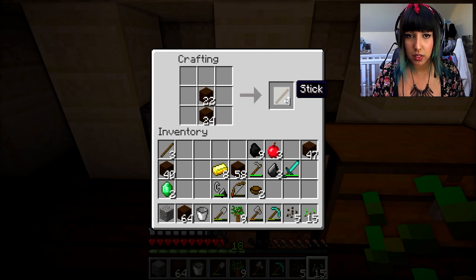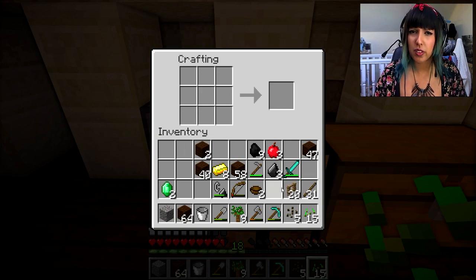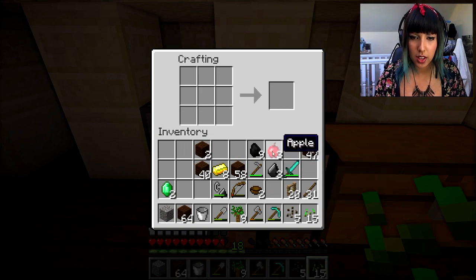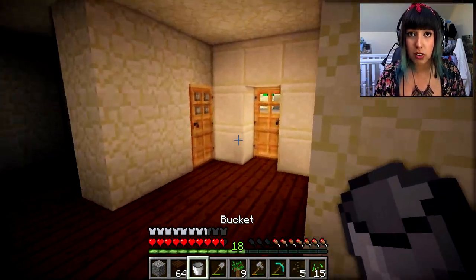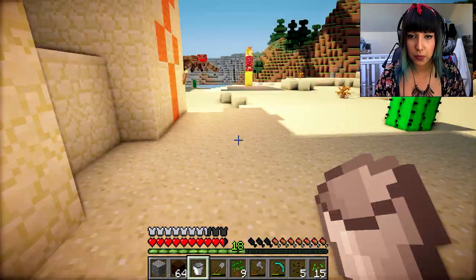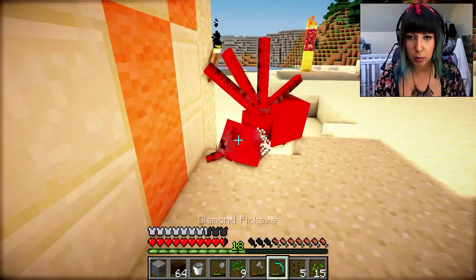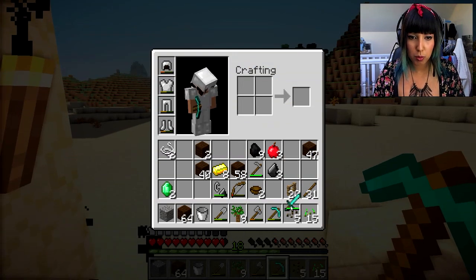Anything else? I just need the wood to make fences so I'll do that now rather than later. I can't remember how to make fences - I think it's just sticks. Yeah it is, that's not too hard. We are going to be okay with about 20 fences I think. We could do with going out and getting some more iron eventually for buckets, but let's just go collect some water right now.